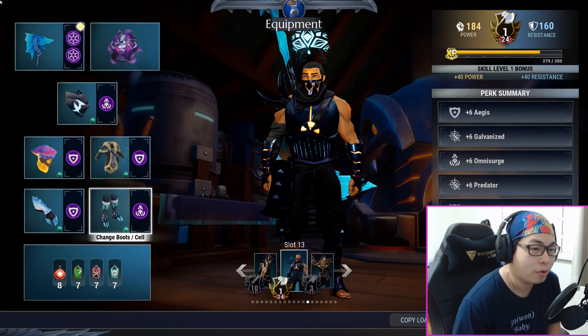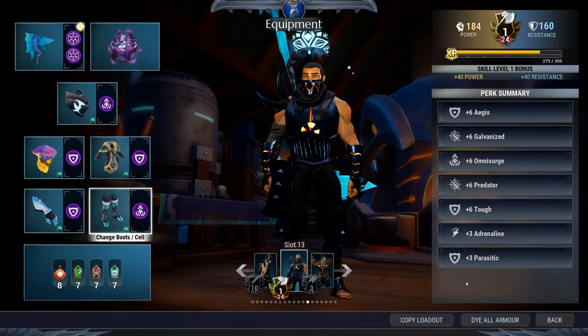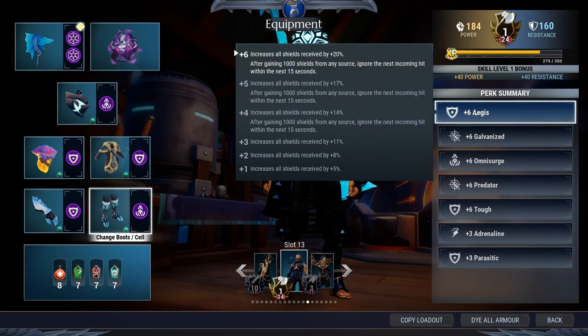Let's go through the perks. You're going to get plus six Agus, which will increase all shields received by twenty percent. After you gain a thousand shields from any source, you ignore the next incoming hit within fifteen seconds.